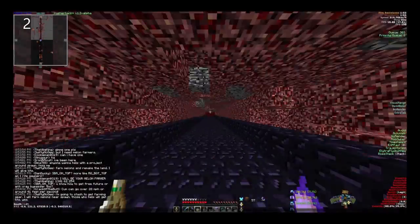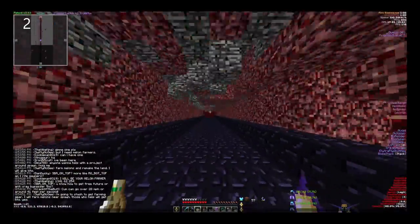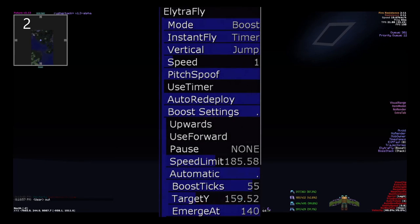If you're lucky enough to find an elytra early, you can also use Big Money's recently released elytra flight module, and you can also use Rusher Hack's boost fly for easy no-rocket elytra travel. It's important to keep in mind that the optimal configs for up-to-date travel methods change constantly as patches are implemented. Luckily, Rusher Hack's boost fly has worked for months and the configs are public.